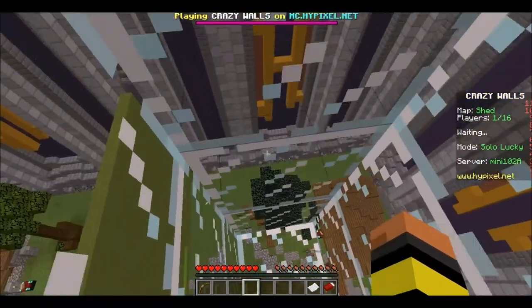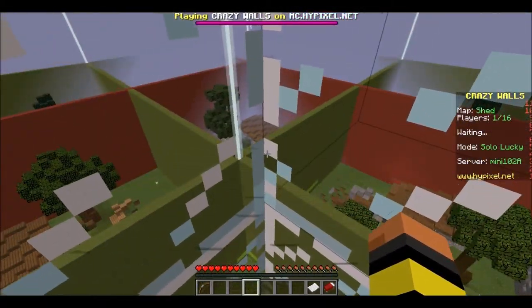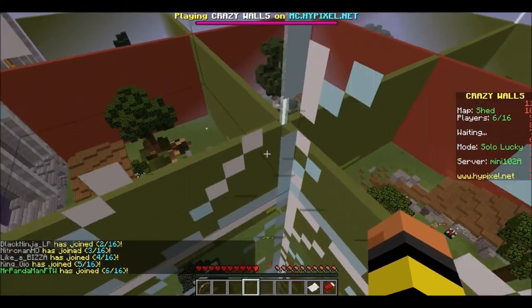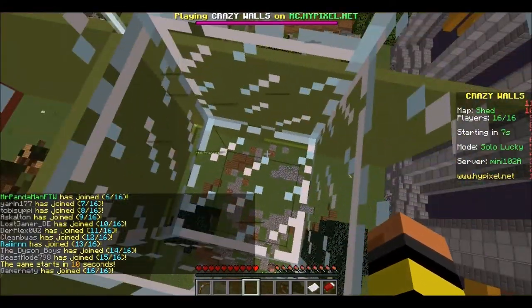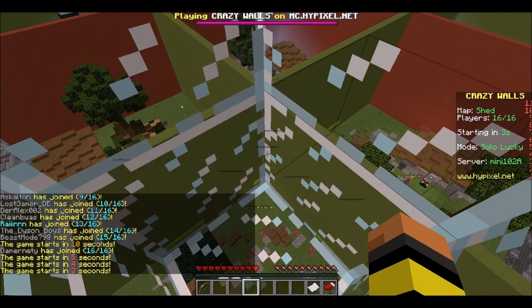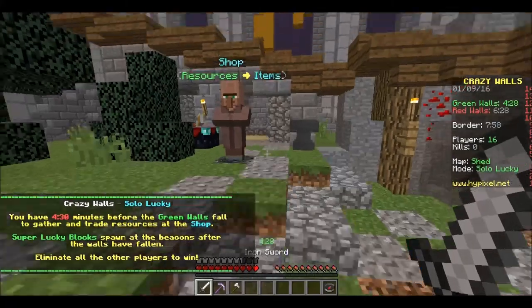So you have to go down, mine some stuff, mine all you can, trade with your villager, get geared up. Then after a certain amount of time, these green walls will fall. Once the green walls fall, you're able to go in and kill other players for a certain amount of time. Then the red walls fall and it's a basic deathmatch until the end. Every kill you get, you can get a player head, and player heads can be turned in for lucky blocks. That's the only way you can purchase lucky blocks — you can also get regular lucky blocks by mining.